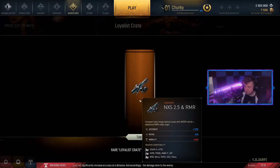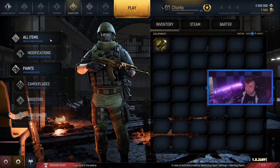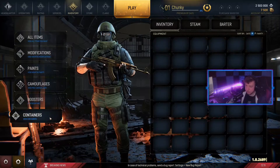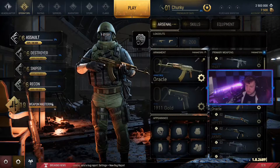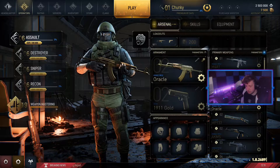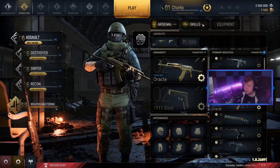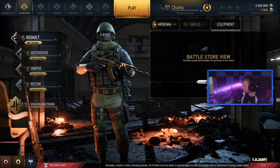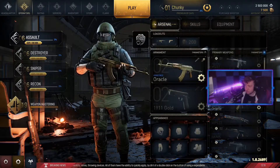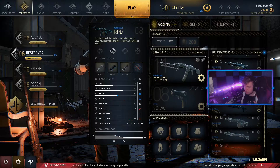Not too bad at all. So this is your inventory — it has all your paints, camos, boosters, and then obviously containers that we opened. You've got your servers. If we head over to Operators, like I said, they've given me a few odds and sods, which is nice — a hundred thousand XP on every class. The Battle Store has equipment available for purchase in the match. Let's have a look — some machine guns and stuff.